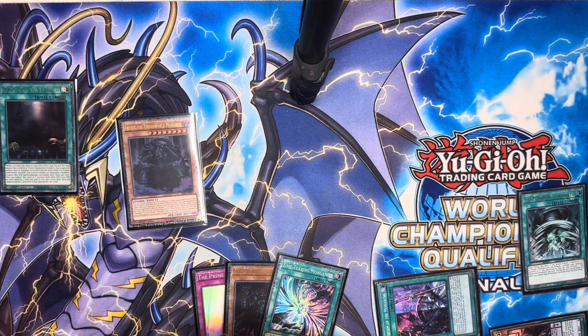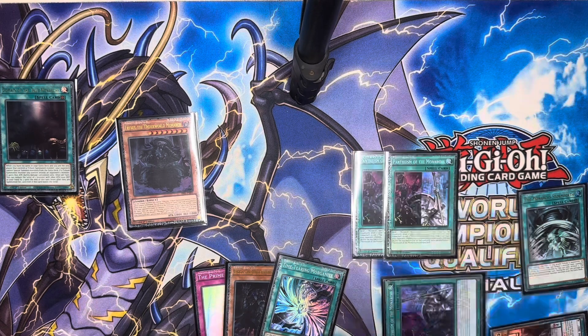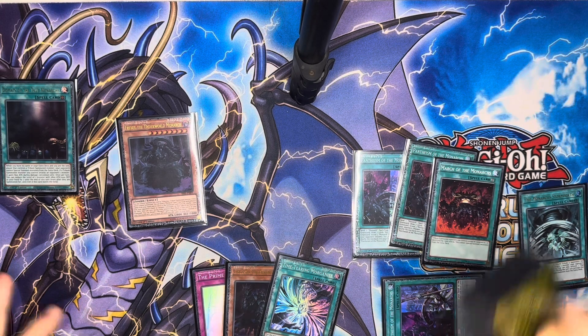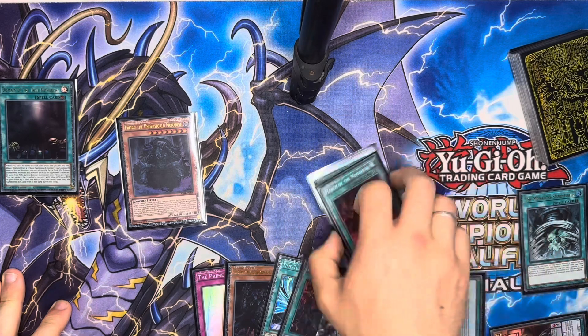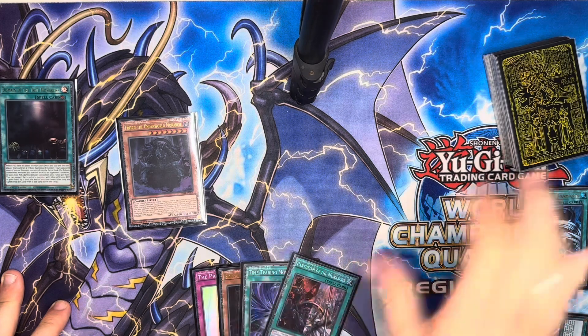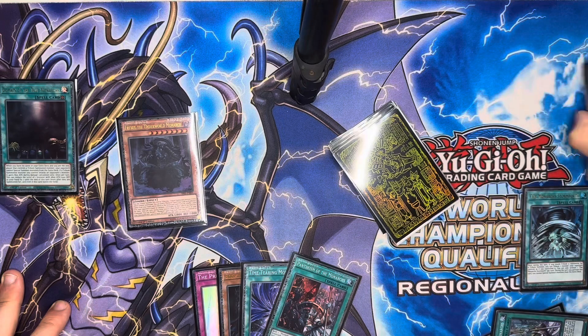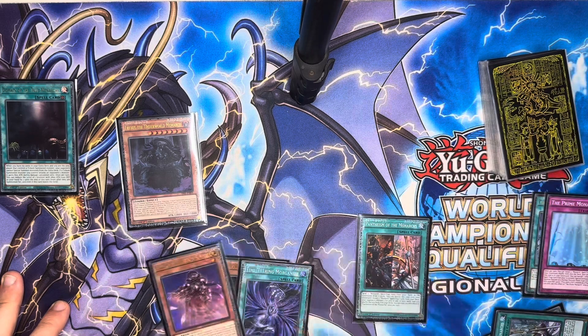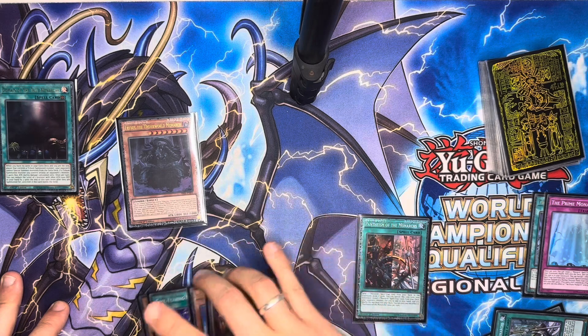We have to reveal two Pantheism and something else — basically we're guaranteed to get the third card, so I guess we grab March just for extra protection of Erebus. Let's say they give us the Pantheism to show off more of the deck. This opens up a lot depending on what we draw. We pitch Prime Monarch to the graveyard, draw two cards — we get Eidos and another Antrum Fright. Still not great, but we play on.